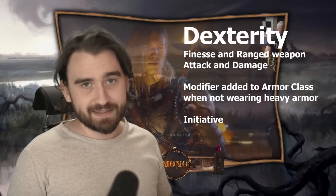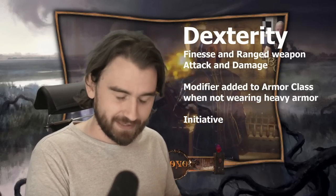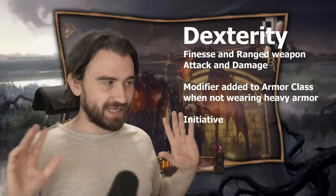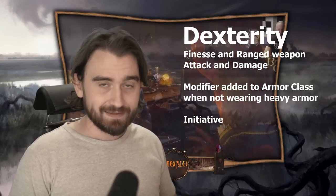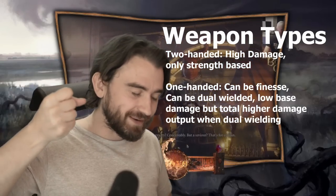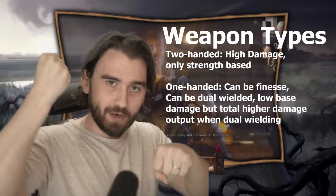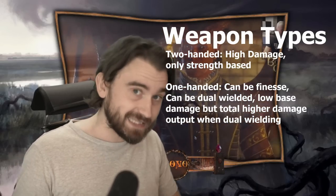Dexterity is very strong. If you wield a finesse weapon, you add it to your damage and attack roll. You also add it to your armor class and to your initiative. You don't add Dexterity to your armor class if wearing heavy armor. So why would you use Strength over Dexterity? Two-handed weapons are normally not allowed to be finesse weapons, and two-handed weapons deal more damage. With two one-handed weapons you can attack with both — but two-weapon fighting is a feat available to fighters and rangers.